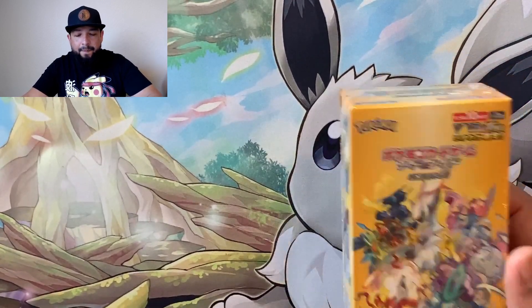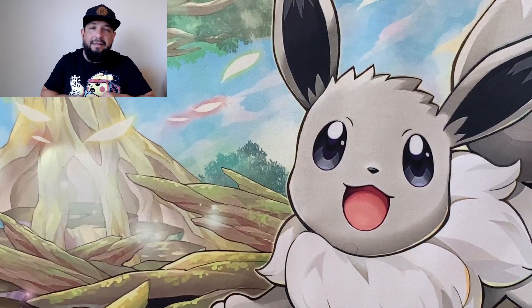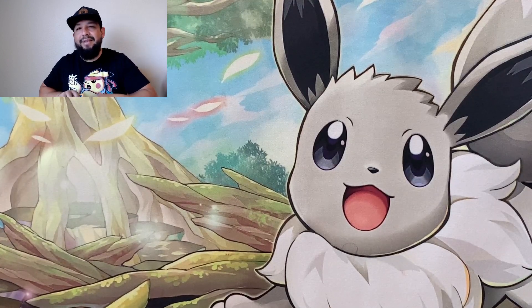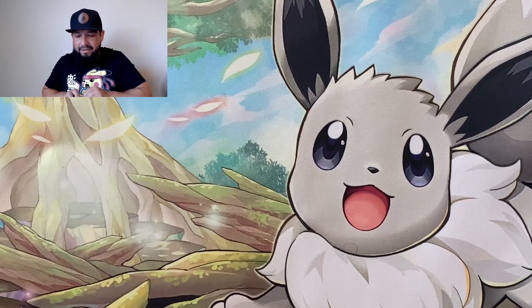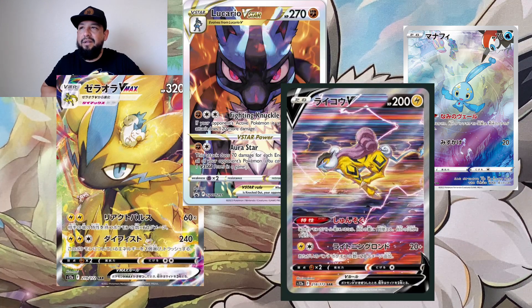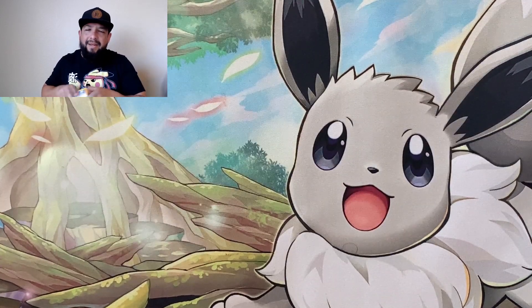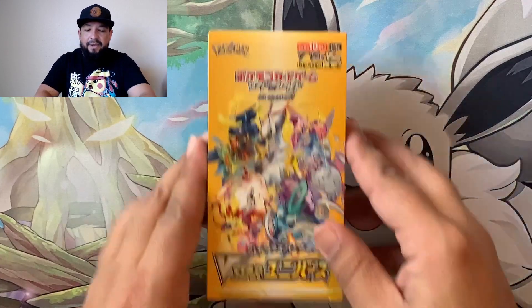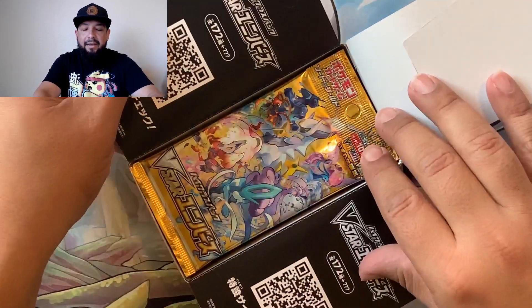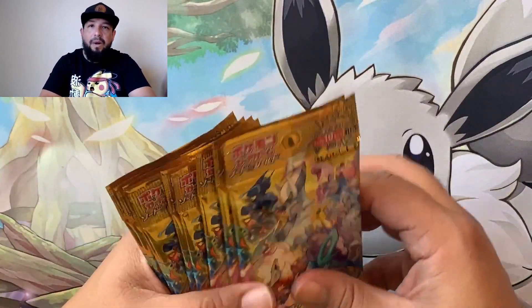We'll open the boxes and whatever we get that's repeated, we'll give away in today's opening. Let me know — have you guys looked at the set list? There's been a lot of spoilers. There are so many cool cards. Another one I really want is the sleeping Mew. From the character arts, I'm looking forward to the Mew and the Meinfoo.